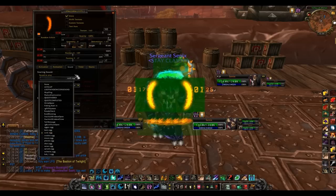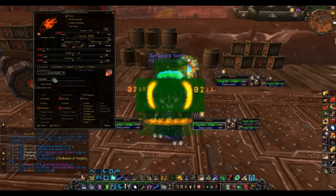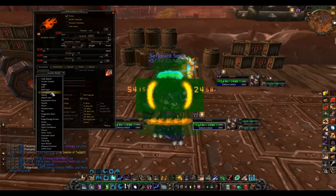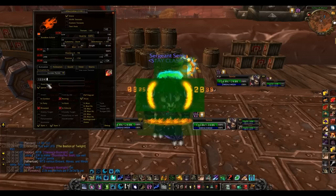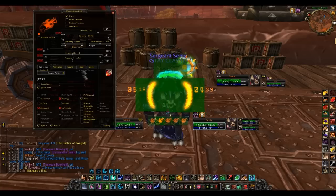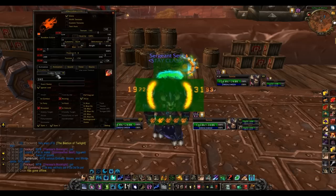Now I'm going to show you my combo points. This is my first combo point. You have to go under combo points and make sure it's checked. You have to enter the number of combo points that must activate this effect - so it goes one, then one-slash-two, one-slash-two-slash-three, and so on. That's how I have it formatted for each combo point from one through five.